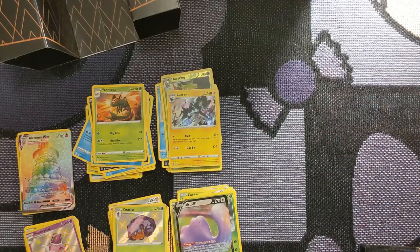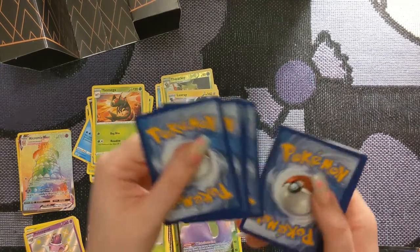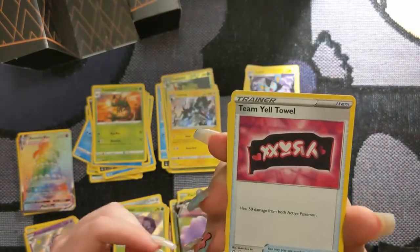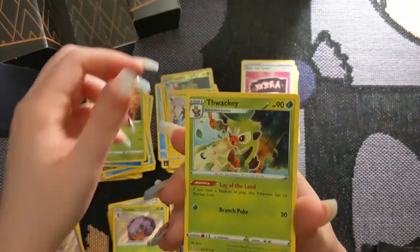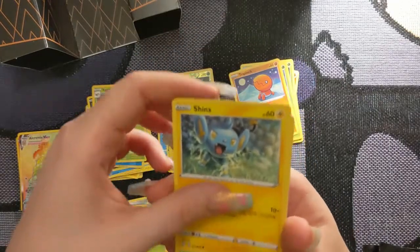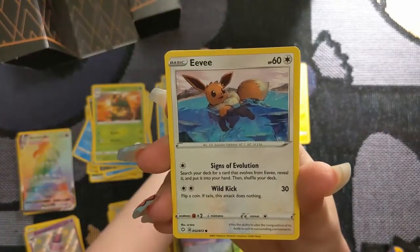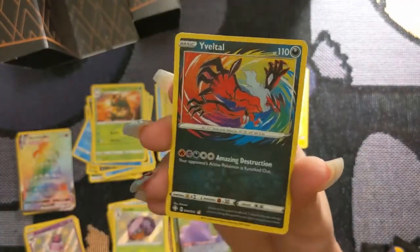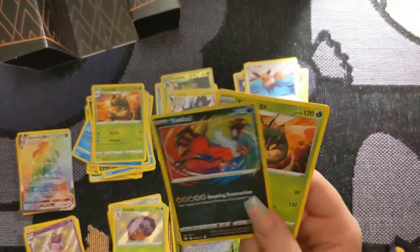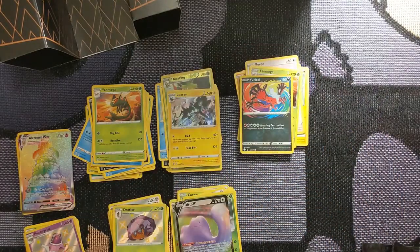Fighting Energy, we've got Luxio, Thwackey, another Rusted Shield, Trapinch, Nickit, Gossifleur, Cacnea, Cufant, Yanma, Trapinch, Shinx, Rowlet, Eevee. Oh! Amazing Rare Jolteon! Oh man — it's such a letdown, it's like yeah! Oh, that's okay, that's still really awesome. Still really thankful for all the cards that I have gotten.